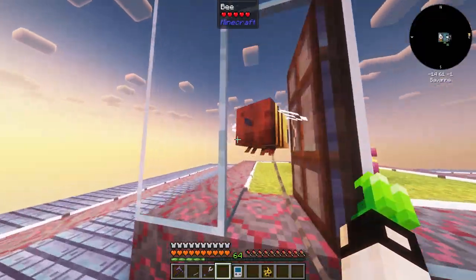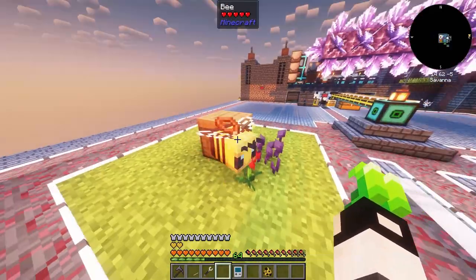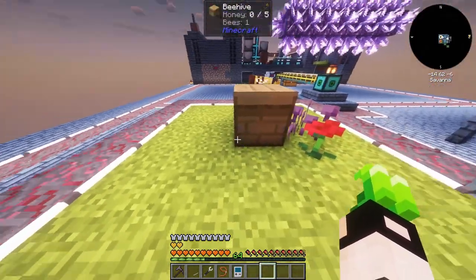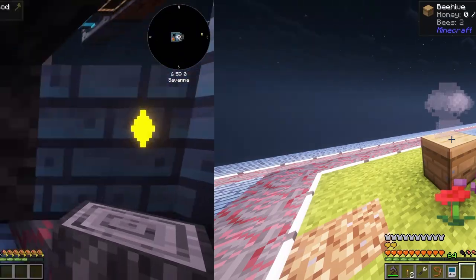I made a temporary home for the bee, and we have a second one - I'll just spawn it. I'm going to dig underneath and place a campfire for them.